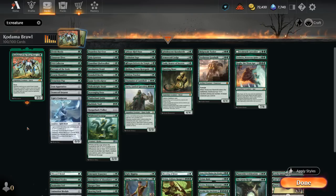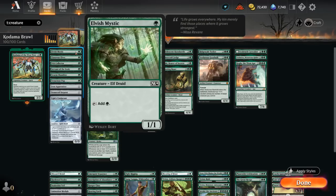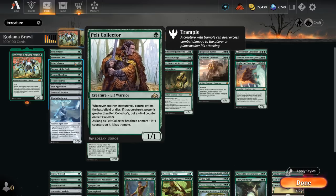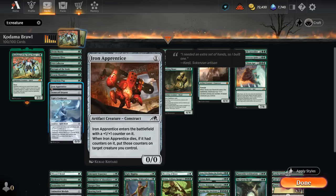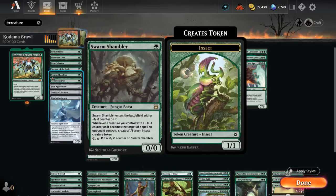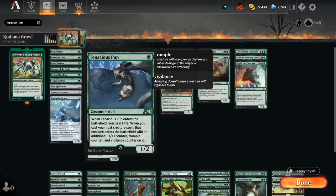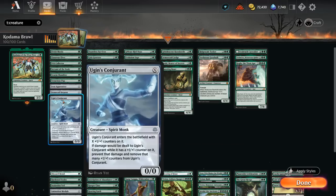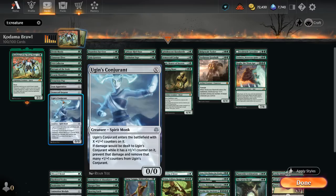At one mana, Elvish Mystic and Llanowar Elves are great ways to start our curve. We've got Pelt Collector, which gradually picks up more plus-one counters. Servant of the Scale and Iron Apprentice are similar as 1/1s with counters that can move those counters onto another creature when they die. Swarm Shambler replaces our creatures with 1/1 insects if taken out by spot removal. Tenacious Pup grows our next creature with a plus-one counter, trample, and vigilance counter. Stonecoil and Ugin's Conjurant can be played for X equals one to curve out, with flexibility in the late game.